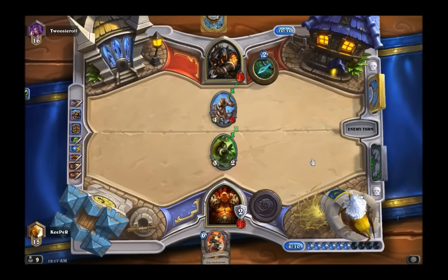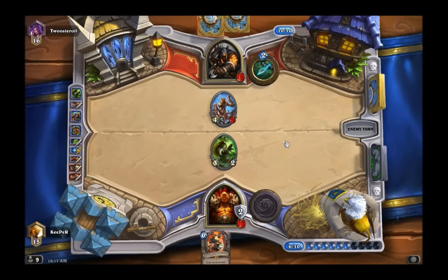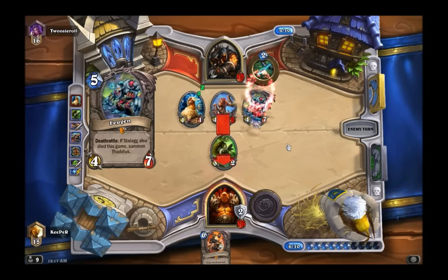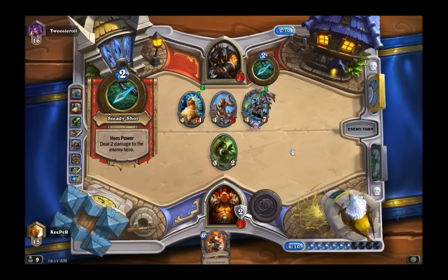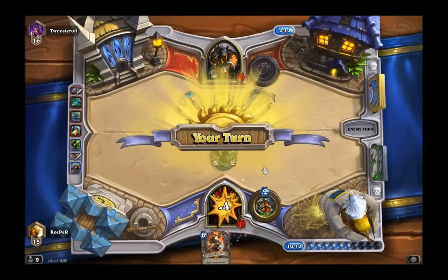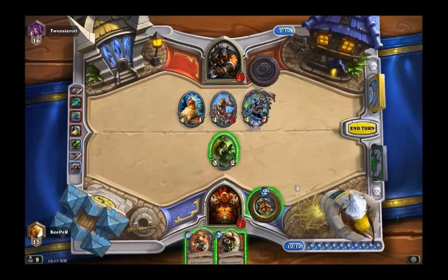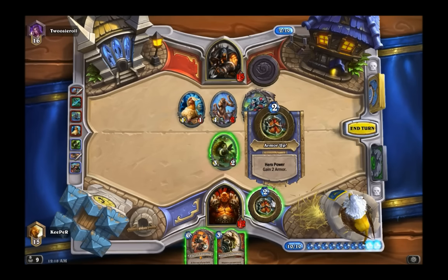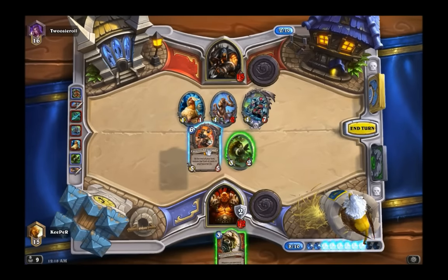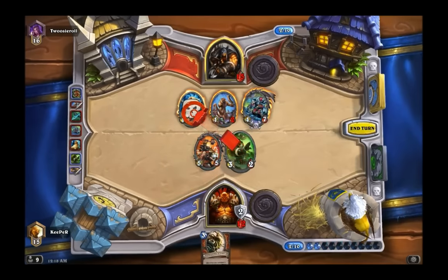This deck doesn't do as well against long-game decks like Ramp Druid, Handlock, and Control Warrior — the solid, established decks. It wrecks Zoo and is very effective against mid-range decks, hitting right before those decks can hit for themselves. Mid-range decks are meant to hit at around turns nine or ten, whereas Grim Patron hits at turns seven, eight, or nine — just before them.